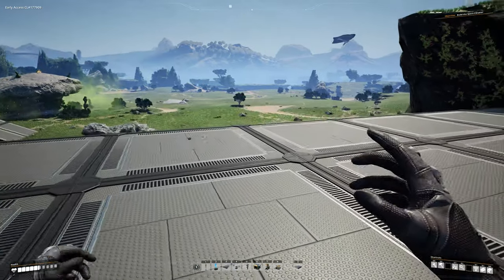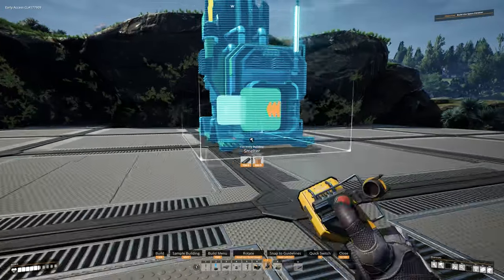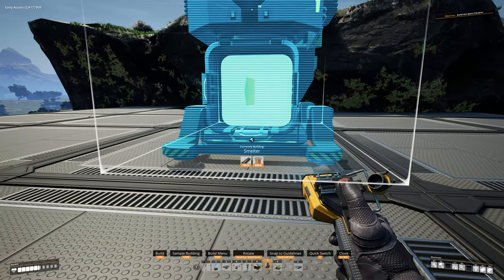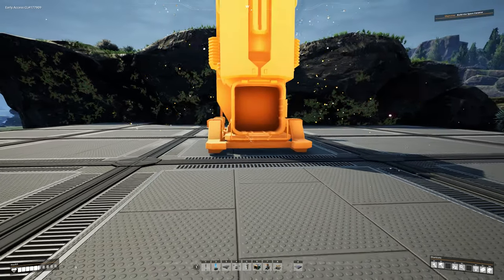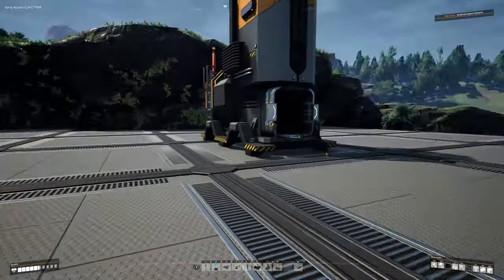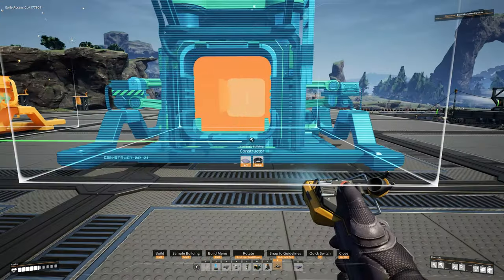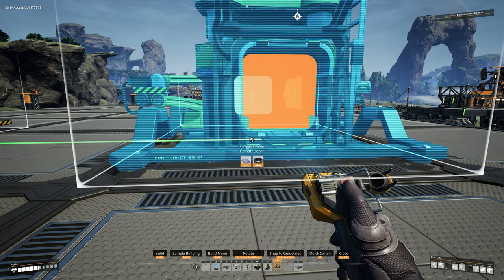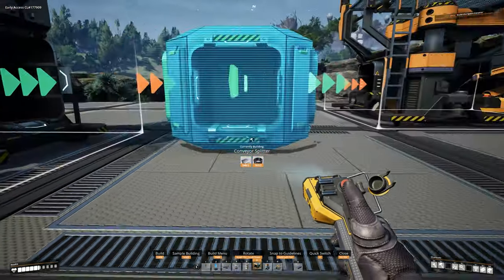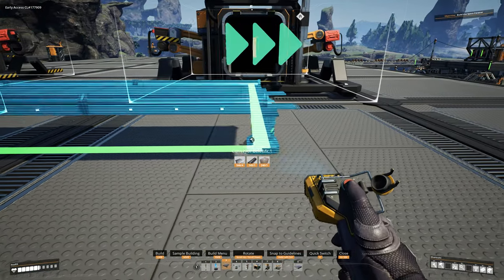We don't need to do anything fancy just yet since we can't get a conveyor belt over here yet, but we do need to get a smelter going. Find your midpoint — roughly right here — and place the smelter there; it doesn't have to be exact, we just want to be able to throw ingots into it. Come out one square away on each side for the two constructors, then right in front of our smelter place a splitter so that the input faces inward.